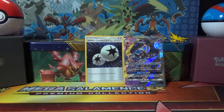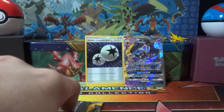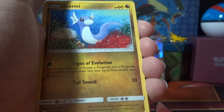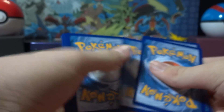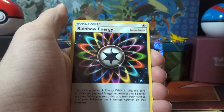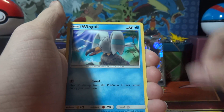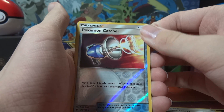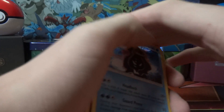Very good pool there. Green code card — I hate to see that right now. Fire energy, Croagunk, Rainbow Energy, Chargabug, Dratini, Wimpod, Stufful, Poipole, Zubat, Wishiwashi, Pokemon Catcher, and Cloyster — another holo.